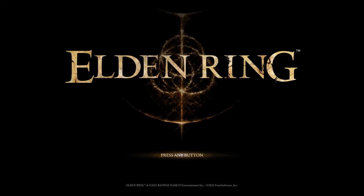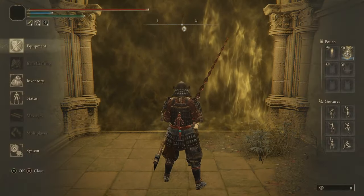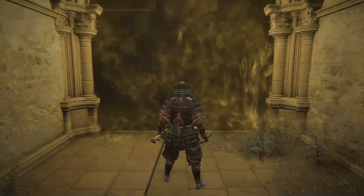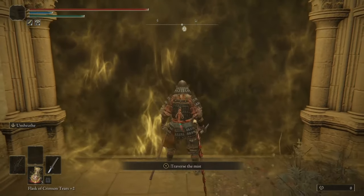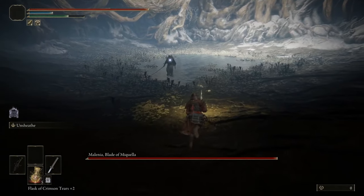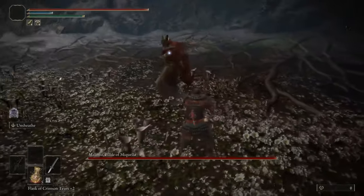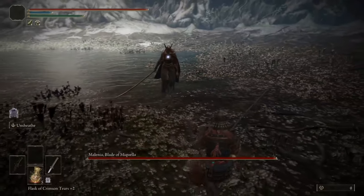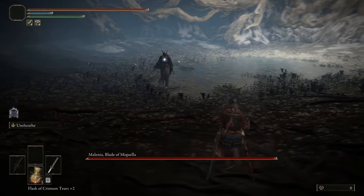Now we'll get on to Phase 1 attacks and how to dodge them. Let's go over all of her Phase 1 attacks. For the purposes of this, I will use a level one Uchigatana, unupgraded, just so I do no damage and I don't transition her into a Waterfowl. So the two moves to watch out for — as discussed in the neutral game — is that slash, which can be punished if she doesn't follow up. But she can follow up that attack, so you need to dodge it and then react. And if she follows up, you kind of want to back off, because it's dangerous.